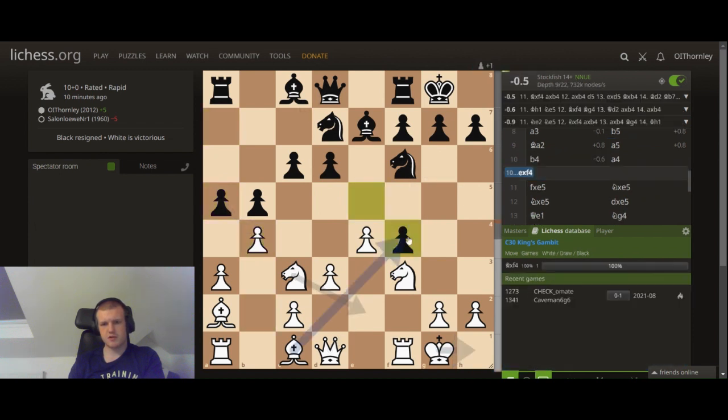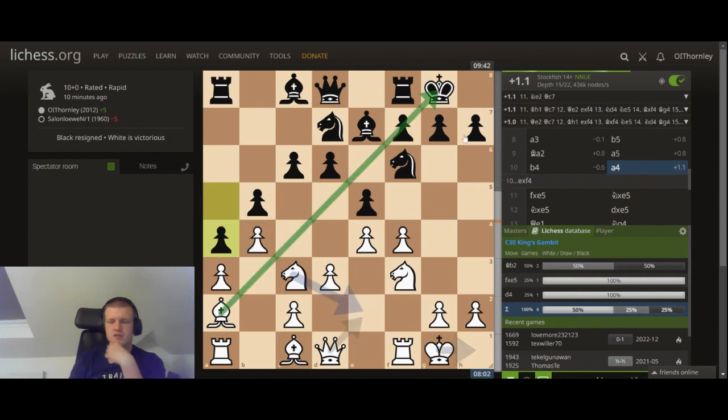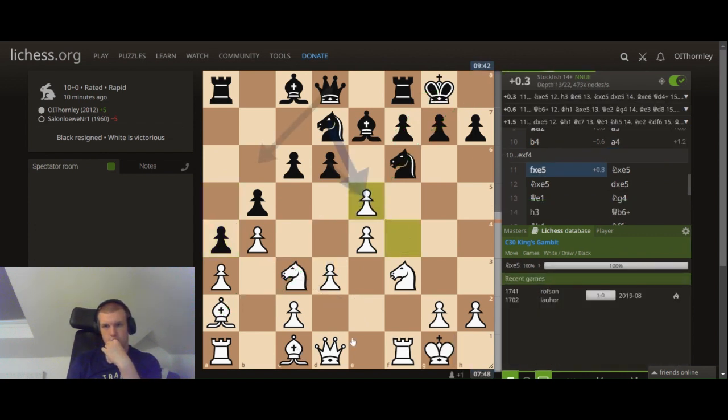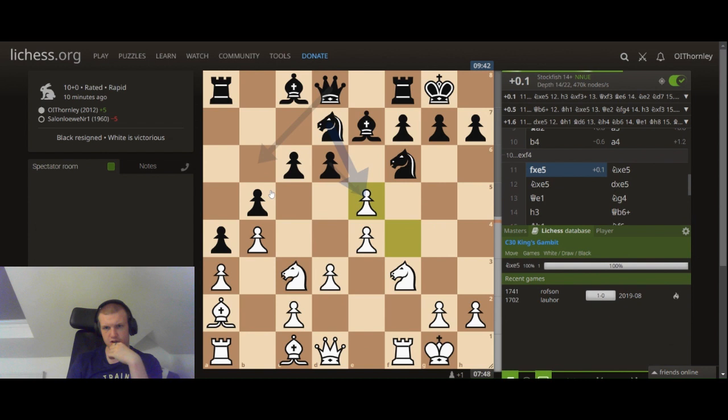It didn't like this — not quite much. I was pretty sure this was a mistake because now he's only playing on the king side and all my pieces are just better than his here. I've just got so much more space — this bishop, this bishop, even though it didn't end up on this diagonal, this bishop. It didn't like that; it liked that just to get the king off the diagonal.